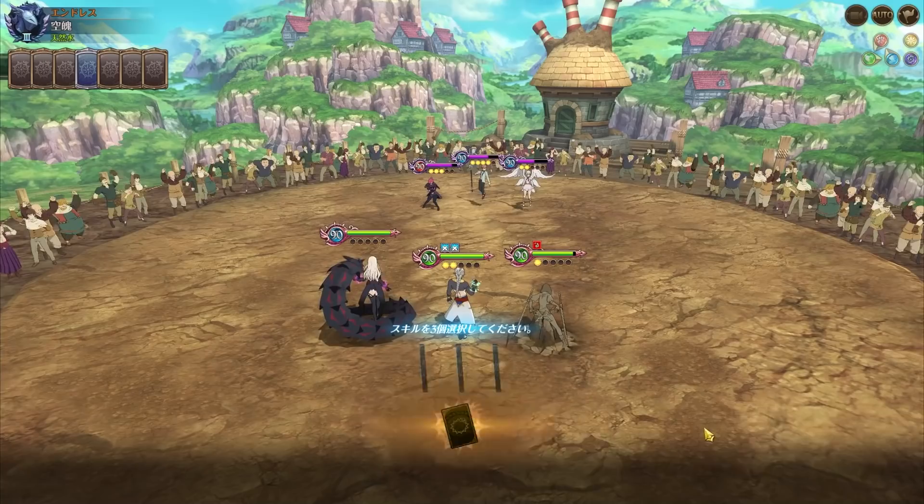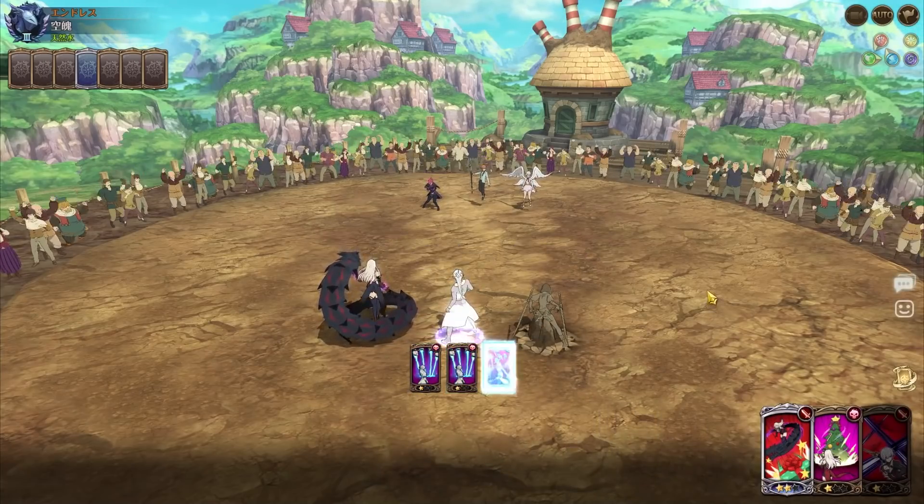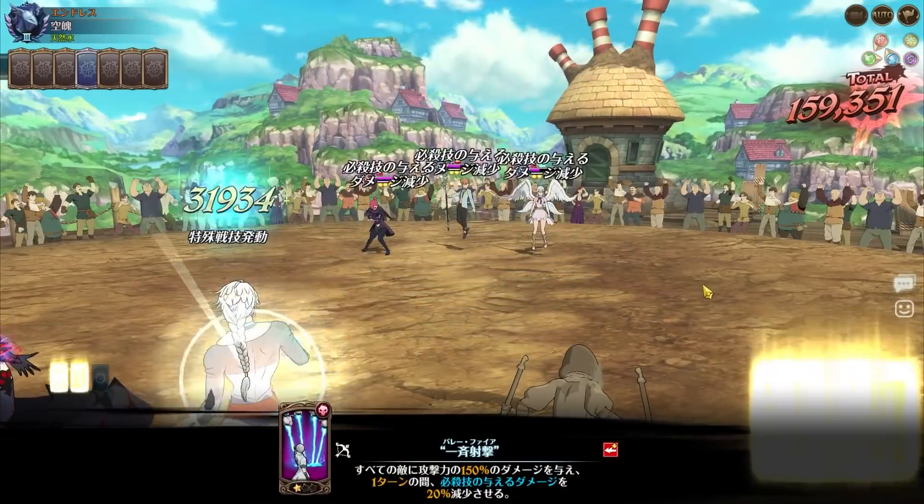Should I go for his ultimate? I think I'm just gonna go for his ultimate. I'm just gonna triple attack with Shin here. Yeah, I'm just gonna triple attack with Shin. It doesn't hurt because he hits really hard.